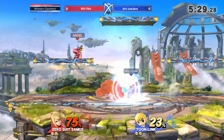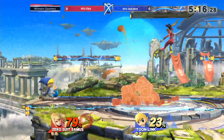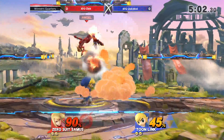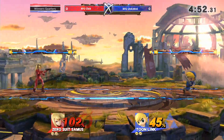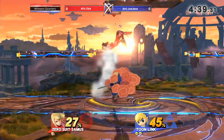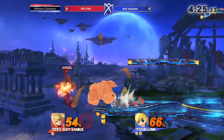It's up there — that'll work even at kill percent now because ZSS has that gravity. Unheard is very patient, just doing safe moves on shield, waiting, not really throwing things out. There it is — one of the best confirms for this character. Click has a huge lead. Up air punish — air dodge punish — it's pretty big, 50 on ZSS already, trying to catch the landing.